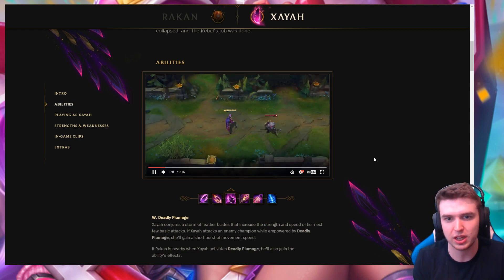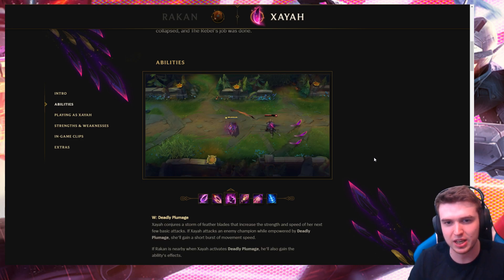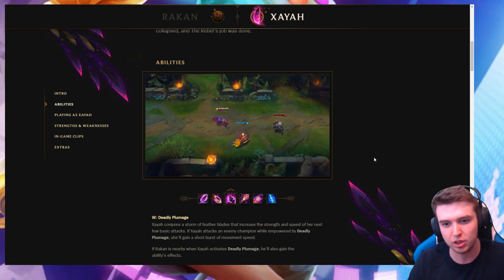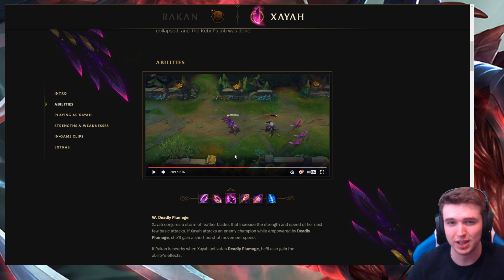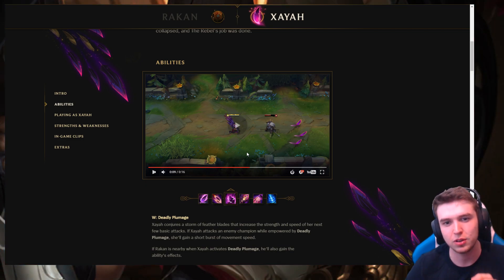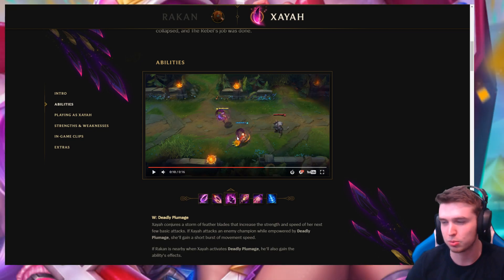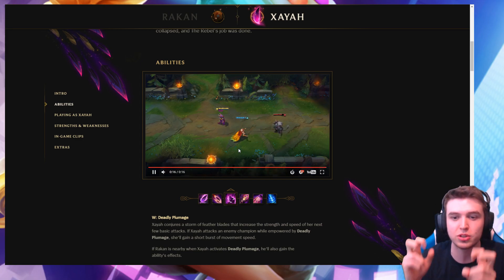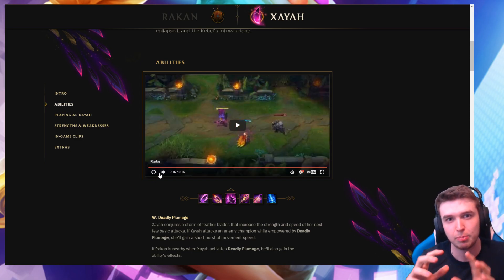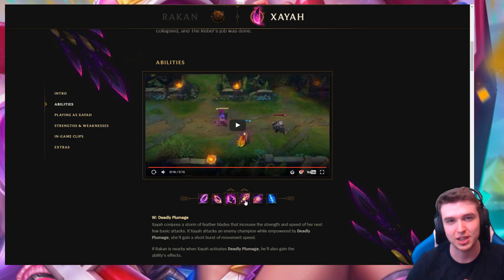Her W is a storm of plumage — basically it empowers her next couple of attacks, and when she uses them against an enemy champion she gets a burst of speed. This is the first ability where we have an interaction with Rakan. If she has this active when she's near Rakan, he also gets the benefit — increasing the strength and speed of his next few basic attacks. So both of them are attacking for more damage and faster, which I think is pretty cool.